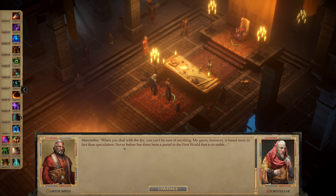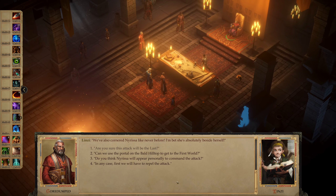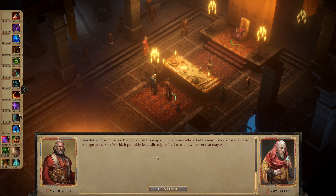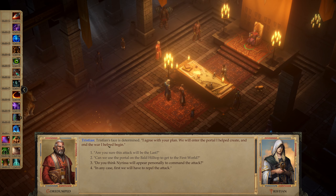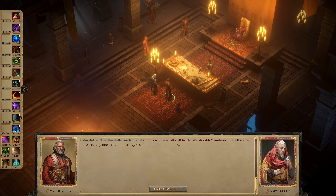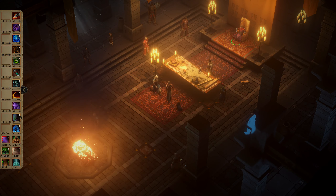Are you sure this attack will be the last? When you deal with the Fae, you can't be sure of anything. Never before has there been a portal to the First World that is so stable — we've also cornered Ares like never before. Can we use the portal on the Bald Hilltop to get to the First World? I suppose so — the portal used to snap shut after every attack, but by now it should be a reliable passage. Tristian's face is determined: I agree with your plan — we will enter the portal I helped create and end the war I helped begin. Do you think Narissa will appear personally? I bet she won't — it isn't her style. She likes watching from a distance while she plans her next insidious trick, but I think she's just plain afraid of us. First we'll have to repel the attack — this will be a difficult battle. We shouldn't underestimate the enemy, especially one as cunning as Narissa.